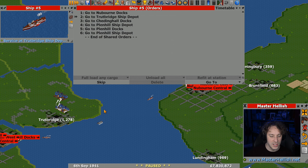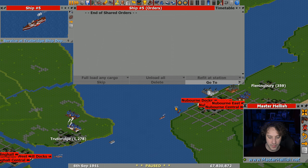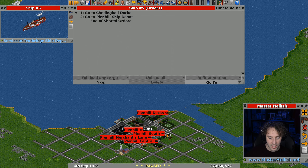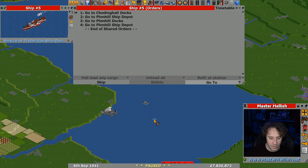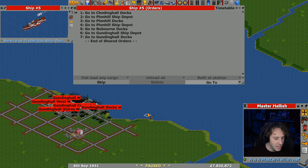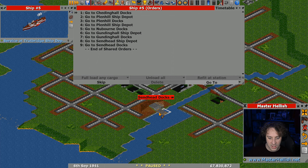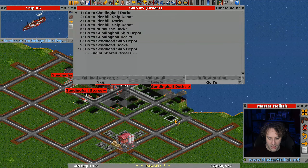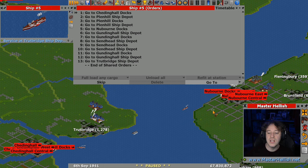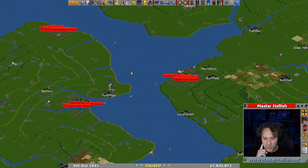Now we need to change the orders — this is why we use shared orders, because otherwise it would be an even bigger nightmare. We're currently going around in a weird direction, so let's reset. Start at these docks, through this depot, down to the bottom, back up through this depot, to these docks, then visit Gunding Hall along the way, through that depot, to the docks at Sennhead, then back again through this depot and back at Gunding Hall. We don't need to visit Nunborn again.